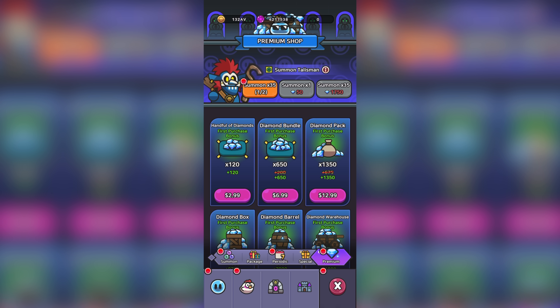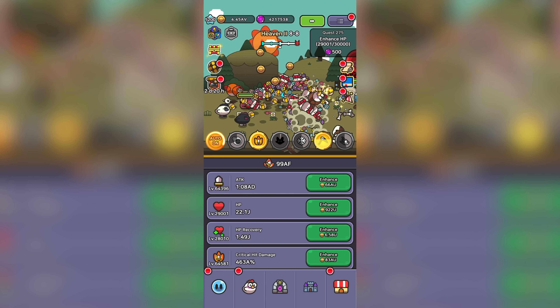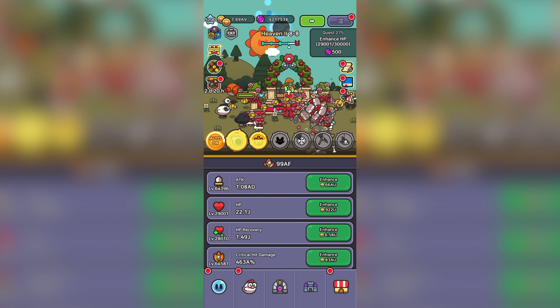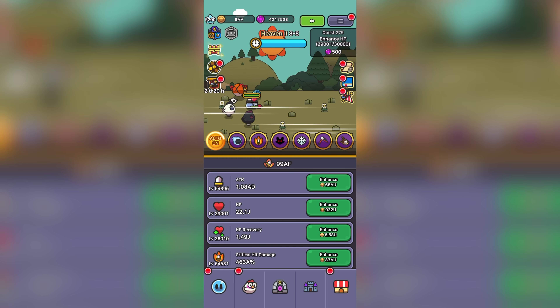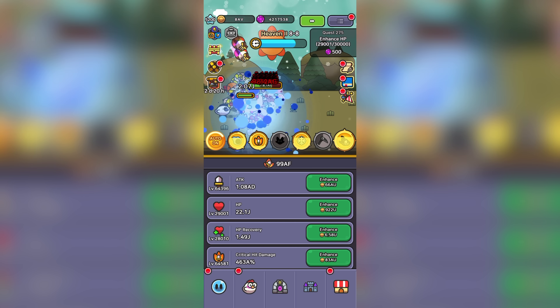We have another talisman summon available — let's see what we get here. Nothing amazing unfortunately. Also on a side note, it looks like they've changed the display time for the premium pass on the left side of the screen. It now displays the amount of days remaining, which is so much better than the hundreds of hours it displayed before.